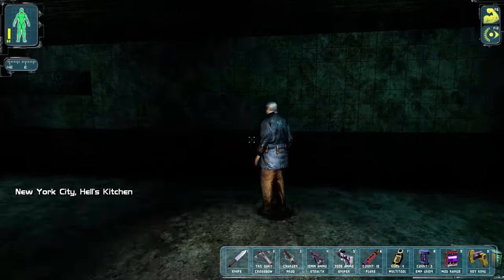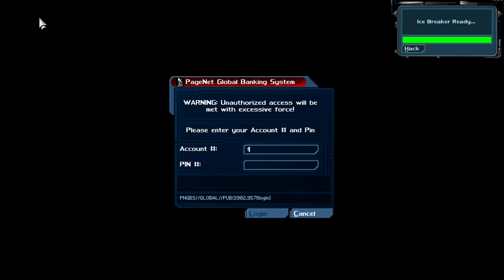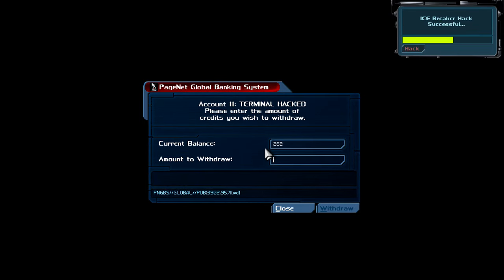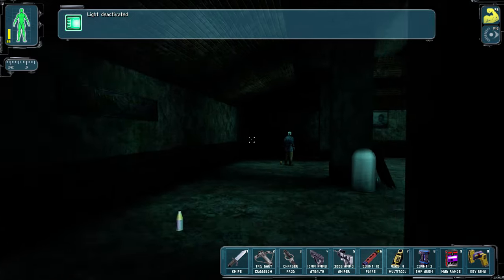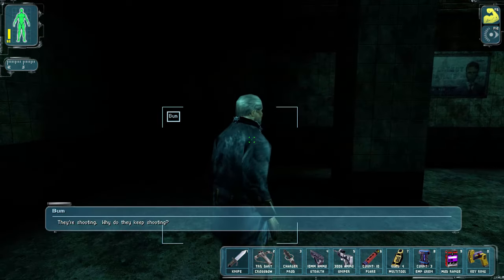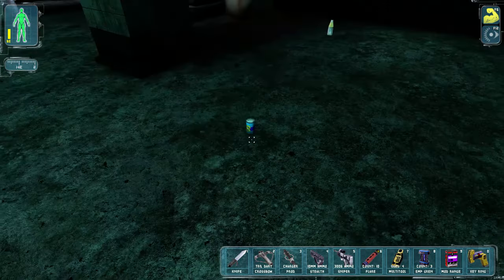Hey guys, welcome back. Why is it always F? Because I press F to activate this, that's why — then it just keeps the key. It's normally right-click, engine's fault. I don't know. I'm just gonna steal that guy's money, it's fine. They're shooting — why do they keep shooting? They seem so happy about it.